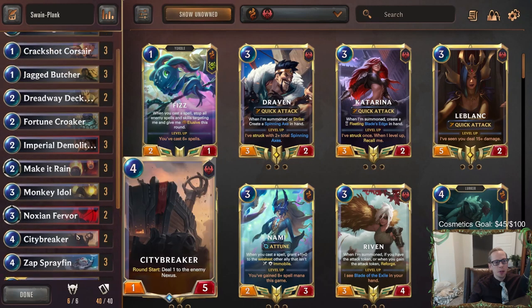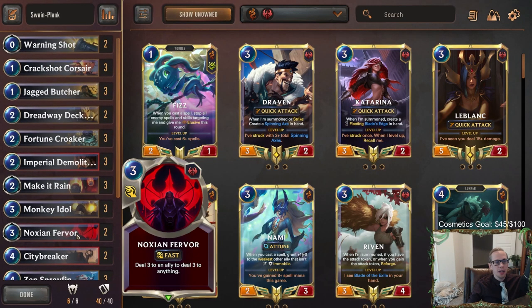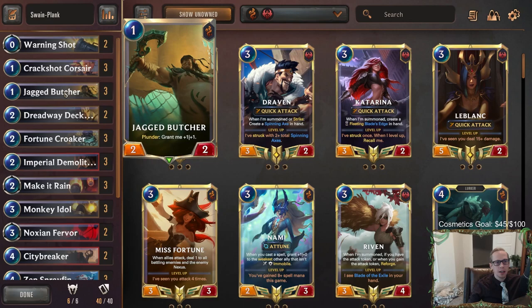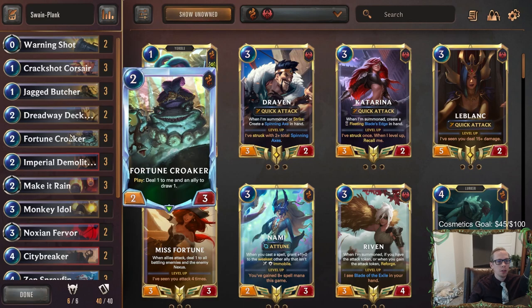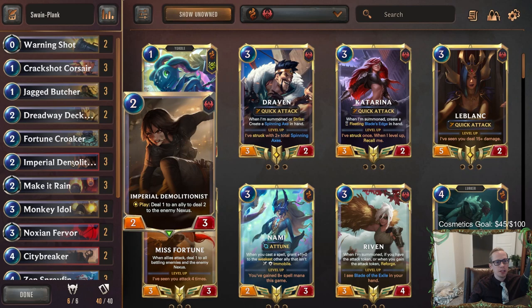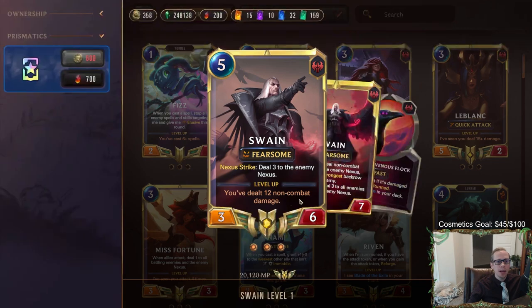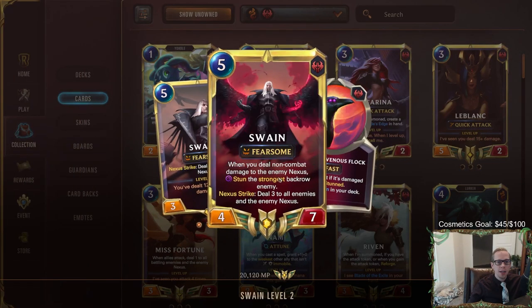We're going to be playing Noxus with Swain. We have all these different ways to deal damage to the Nexus to level up Gangplank, but also dealing non-combat damage to level up Swain. Fortune Croakers are good for Swain. Demolitionist is perfect with both champions - Nexus damage and lots of damage all together. City Breaker is really good with both champions too. Round start you're dealing one to the enemy Nexus, which levels up Gangplank, and it's non-combat damage to level up Swain. When you have your leveled-up Swain, non-combat Nexus damage is going to be stunning stuff.